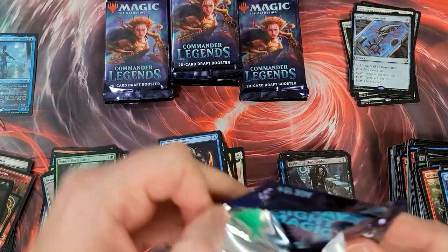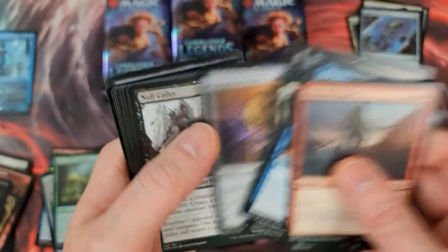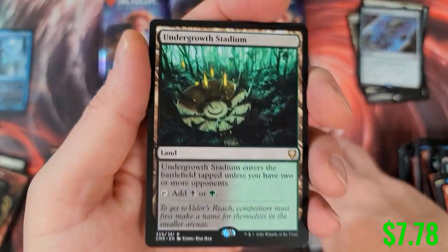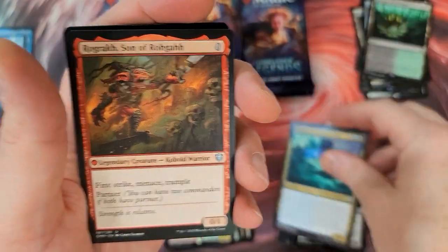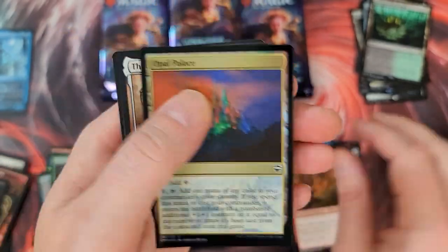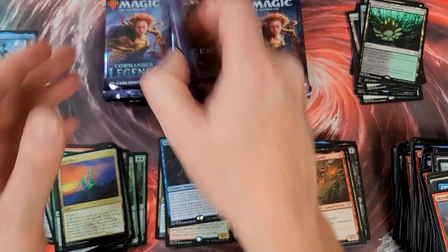Here we go — Mirror, Undergrowth Stadium! This has been a really, really nice box to open. The Dead Tide card is great to pull there. And Opal Palace foil — hot diggity! Again, just really, really nice pool.